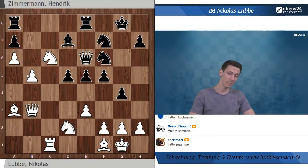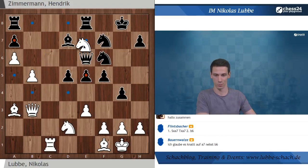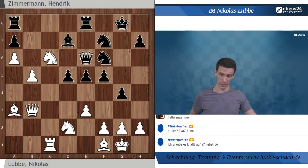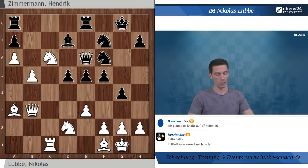Im Chat Hallo auch an Nico, ohne Melli - Melli ist wieder arbeitsbedingt in der Welt unterwegs und kann heute leider nicht da sein, aber nächste Woche wieder. Schlagzüge zuerst, Springer E7 scheint nichts zu bringen, deswegen prüfen wir Schlagzüge zuerst: Springer schlägt A7, sieht sehr gefährlich aus. Der Vorschlag von Flinsbacher: auf A7 nehmen und dann B6 spielen. Wie könnte es danach weitergehen? Hier Weiß am Zug - Springer schlägt A7, gefolgt von B6.